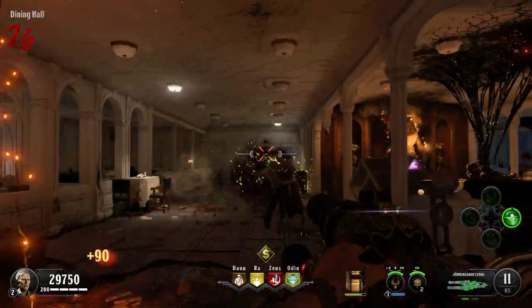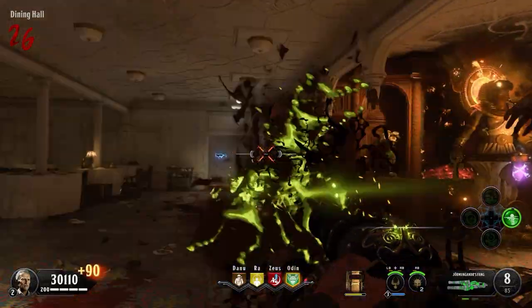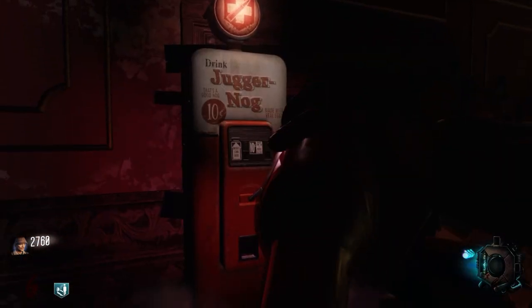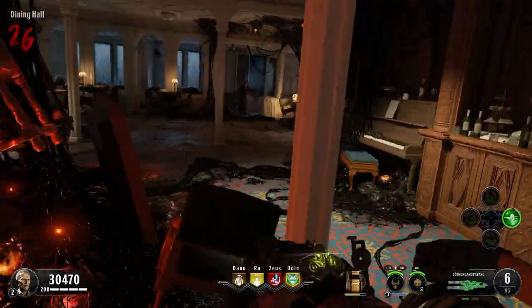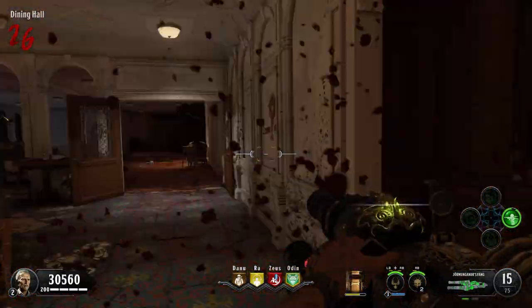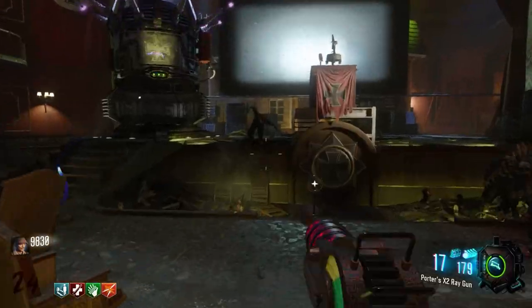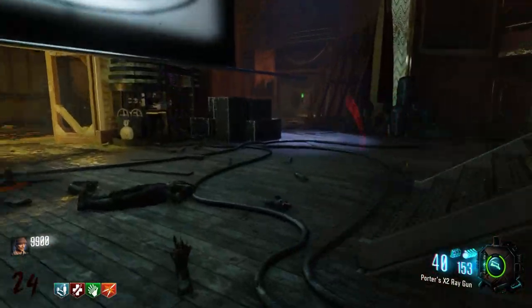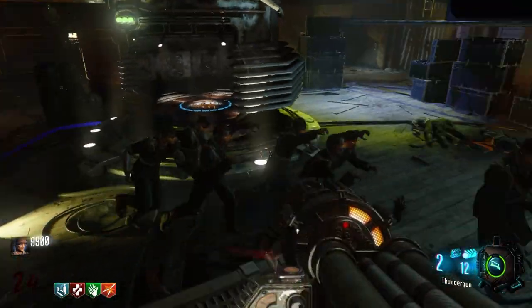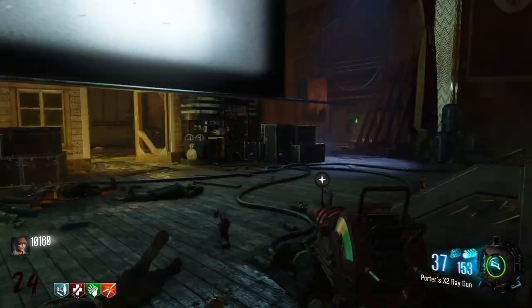While developing Black Ops 4, Treyarch was concerned that their players were too reliant on crutch perks — those being Quick Revive, Juggernaut, Speed Cola, and Double Tap. So to encourage people to play with a more diverse perk setup, they found new ways to incorporate the original four into the gameplay. Today I would like to tell you that the crutch perks are stupid, you don't need them, and I will demonstrate this by playing a match of zombies in every game from World at War to Black Ops 3 without using them.